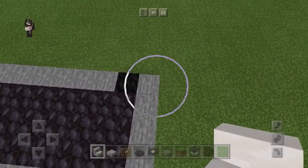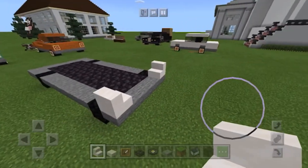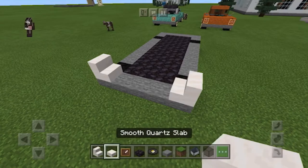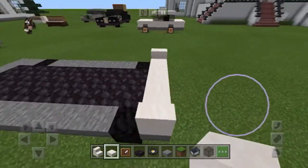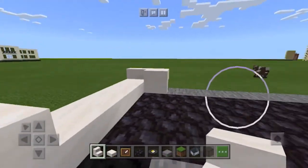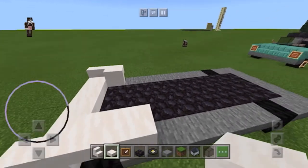You're going to start by putting those stairs over there — these are going to resemble those classic Porsche bug eyes, the lamp protrusions that really define the car. Place one right there, place one right there. Three quartz slabs, or any slabs of any kind, connecting them. Then you're going to put an upside-down stair over there of the body color, and another upside-down stair over there of the body color. Then a block of the body color.